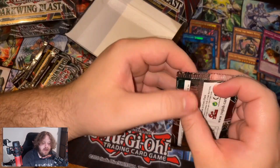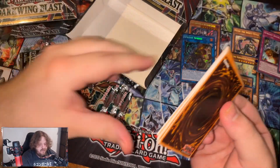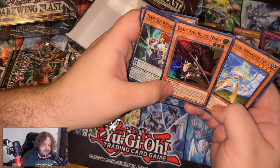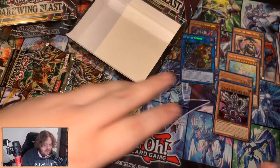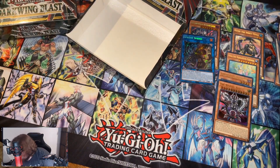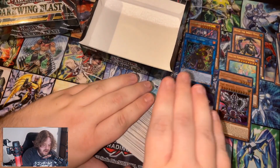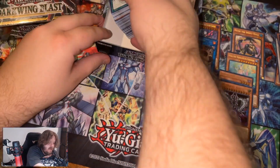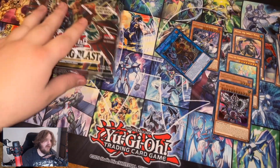Gatti. Last pack. I got Baku the Beast Ninja. Alright, I'm just gonna put these here. Boom - box number two.